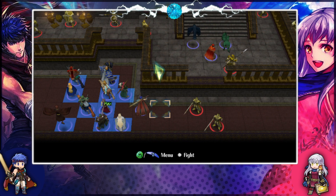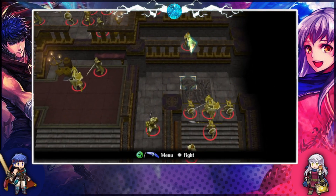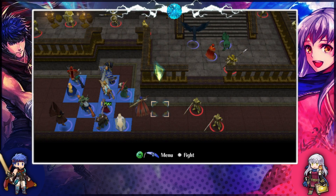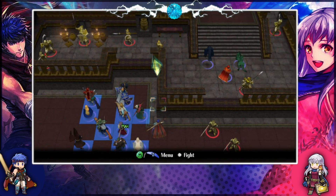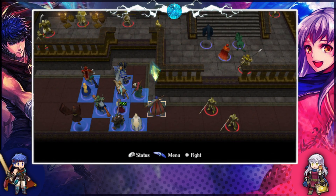Can any restore staff users climb up the ledge? Nope. Mist is stuck down here until we go all the way around and up. We have to go there anyway to route, but it means all of our mounted units are stuck on the bottom floor. I could have undeployed someone like Kiran or Oscar, but if I play without restore, I have to sit through someone like Ike or Nyla sleeping for five turns.